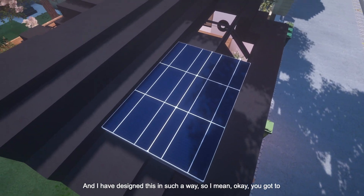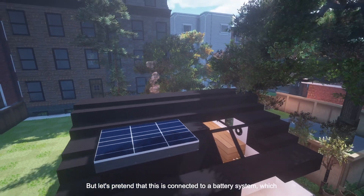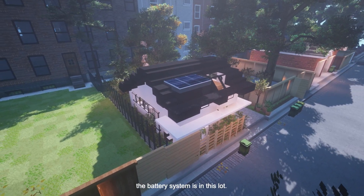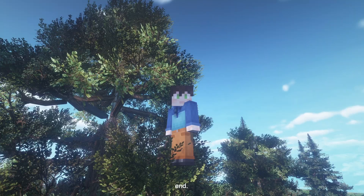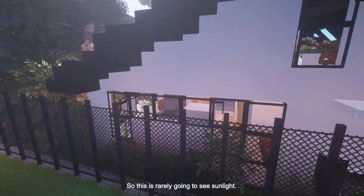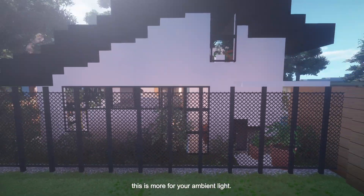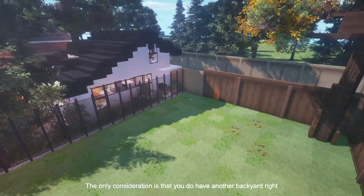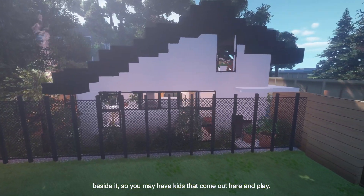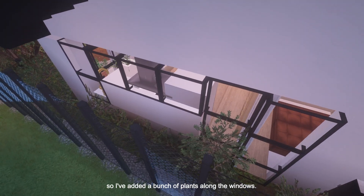I've designed this in such a way — let's pretend that this is connected to a battery system, which the battery system is in this lot. But that's a little secret we're going to save for the end. Over here we have the northern facade. This is rarely going to see sunlight, so I've added windows up top for ambient light. One consideration is that you may have a backyard right beside it with kids playing. Maybe you don't like kids, so I've added a bunch of plants along the windows.